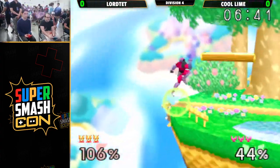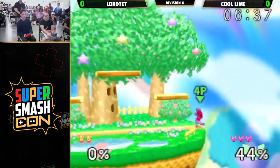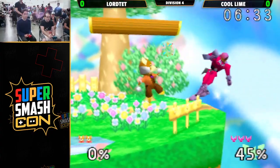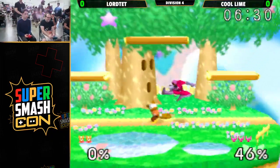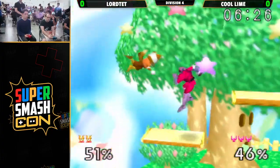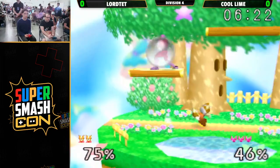I think he tried to go for forward tilt — a little late. That's kind of the mix-up for low percent Falcon: am I going to up-B straight into you, or am I going to pull back? And it can be tough to deal with both of those options with the same move. Nice, it's hard to cover off. Barely missed that — should have gone for the up-B.